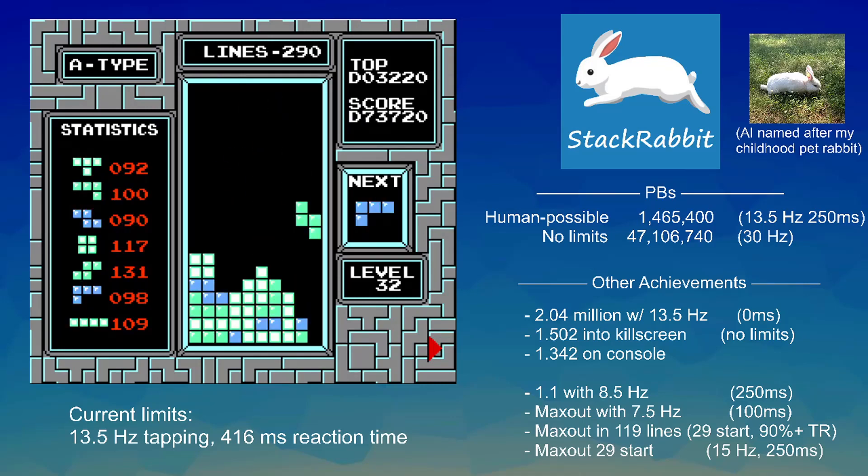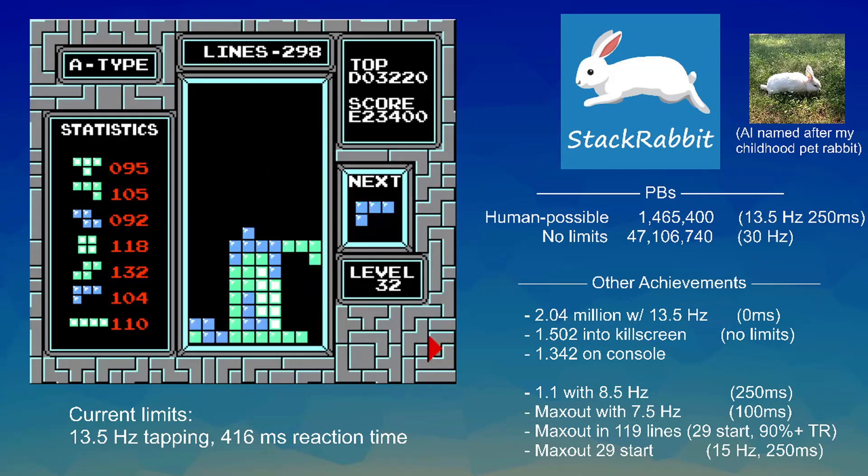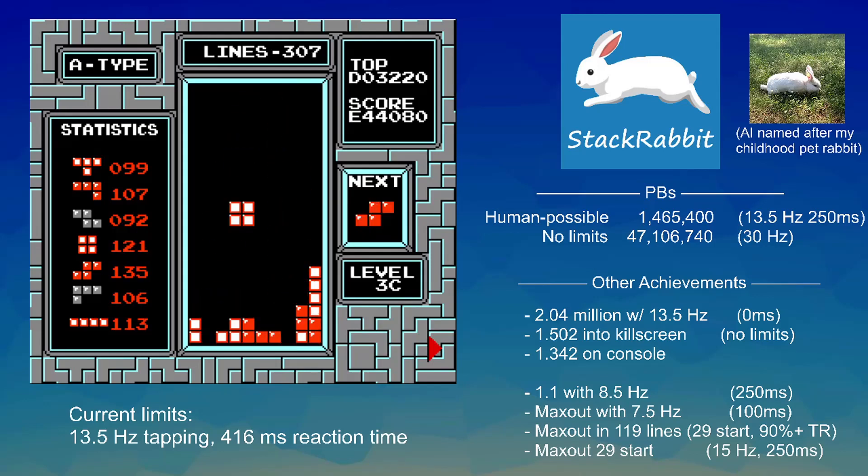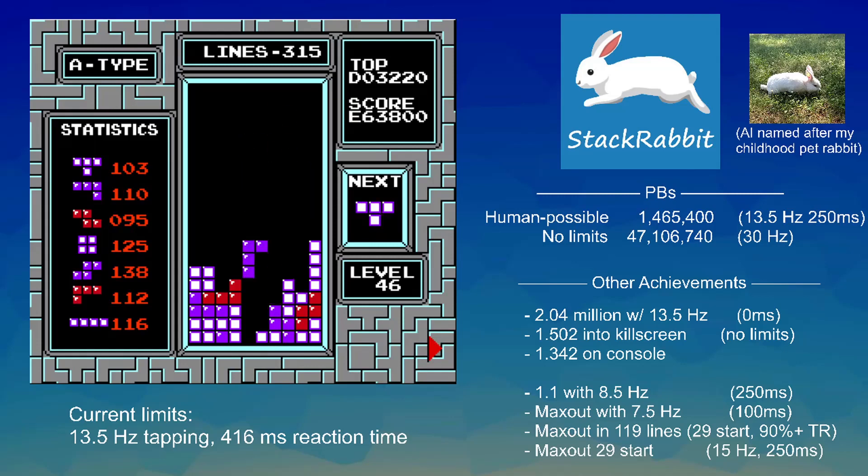Now it's starting to build up for a Tetris, which is worth a ton of points but is extremely risky, and it's going to go for it. It's ready for the Tetris — if it doesn't get a long bar it's immediately dead, but it finally gets it and now it just gets the right combination of pieces to perfectly clean down. The only time it can actually get a long bar vertically to the left is when it's all the way cleared down to the bottom. It just barely slides one over and now it is actually stabilized from that crazy high stack before the Tetris — it somehow managed to stabilize, which is absolutely insane.